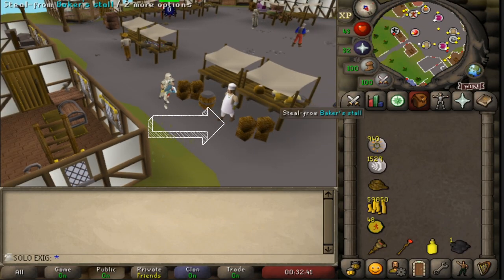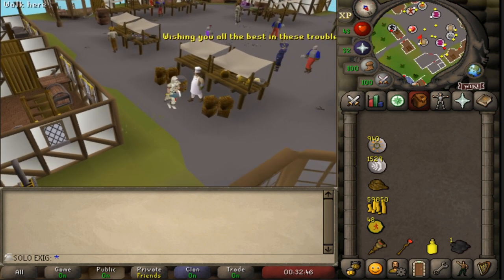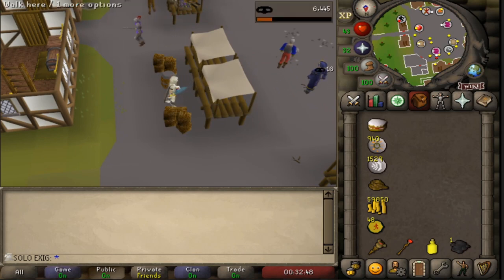Right-click on the cook and select 'walk here' to stand on the cook. Once you are standing on the cook, you are in the safe spot from all the guards attacking you.